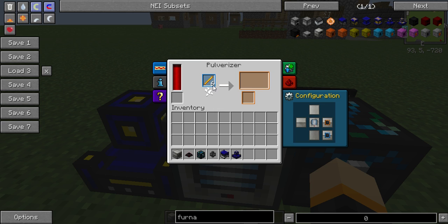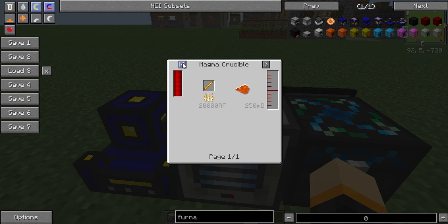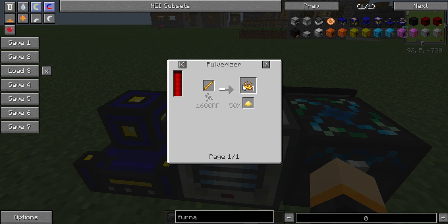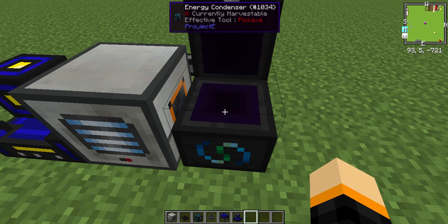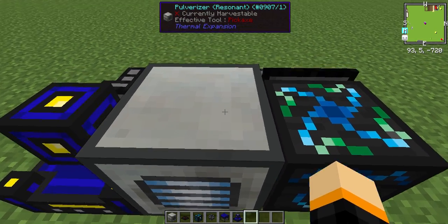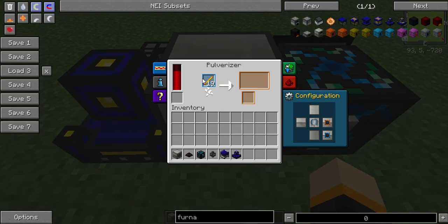This pulverizer is pulverizing blaze rods into four blaze powder with a 50% chance of sulfur, all of which is EMC. Those four blaze powder can be turned into two blaze rods, so we're turning one blaze rod into two and putting it back into the loop system to be doubled again.